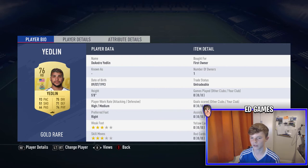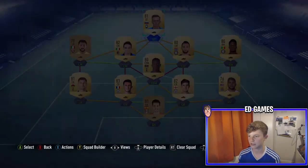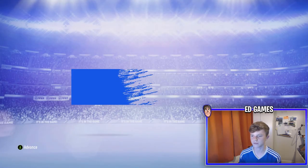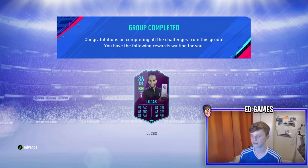Now completing the cream team SBC quickly with a position modifier. In goal: Sergio Rico; right back: Yedlin (might be expensive, use any 76-rated Premier League right back); center backs: Stones and Laporte; Davis; Wanyama; Keito Balde; Brucevic; Bonaventura; Soriano; and Illicic, who was moved from center forward to striker. You'll need two position changes or just find an 81-rated striker. The reward is a Rare Gold Pack, but the real goal was the Lucas Mora SBC.